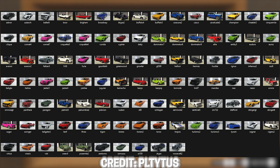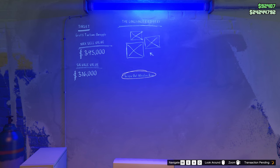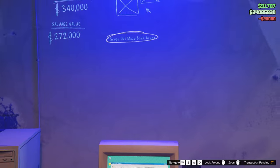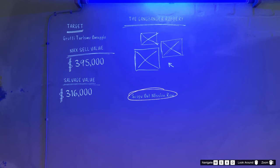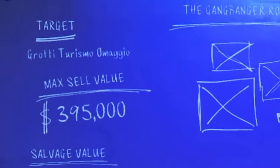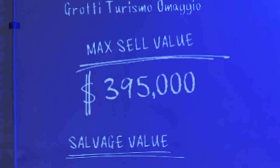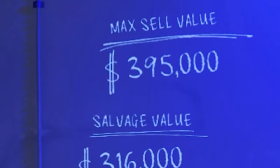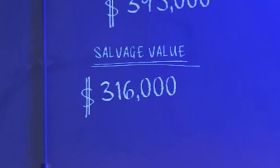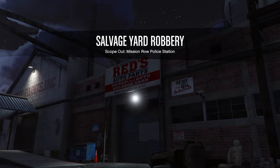These are all the options for the cars you could get. The first time you can choose one of the cars without any setup cost — it will be completely free. After that, the setup cost to start one of them will cost you $20,000. When you start the steal mission you will see a planning board appear similar to the casino heist. On the left side you will see the target car, below that the maximum value if you sell the car yourself without any damage, and then the salvage value if you let your staff sell it. The first step is doing a scope out.